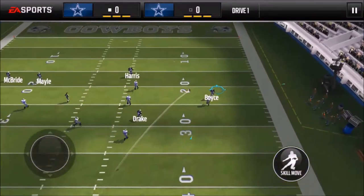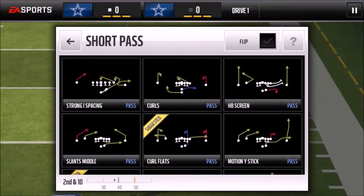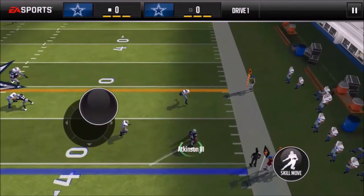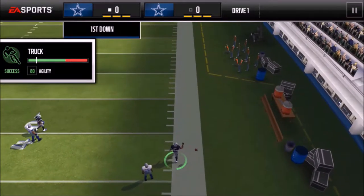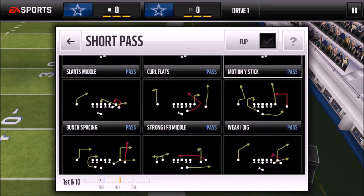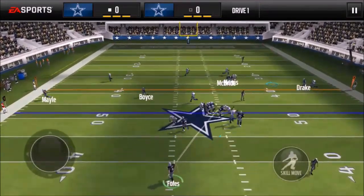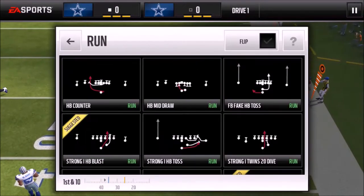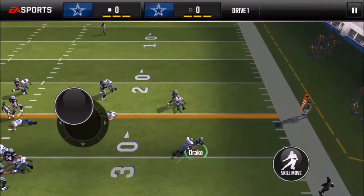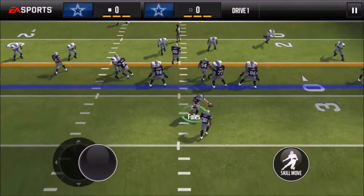He's about to kick off. Another bread-and-butter play if you don't like HB1 Blast is Run HB Blast — for the same reasons you can either run it up the middle or bounce it out to the outside. It's always good to bounce. I ran it up the middle for a first down. For long passes, hail mary gets intercepted a lot so I wouldn't recommend it. Strong Ones Spacing is great for short yardage — it'll pretty much get five yards at least every time.